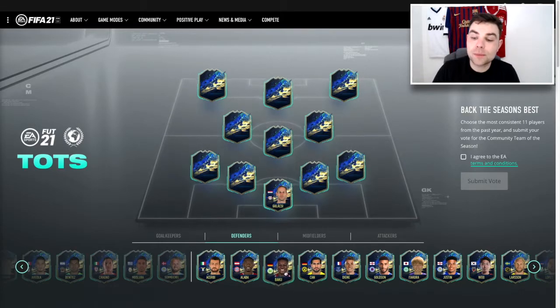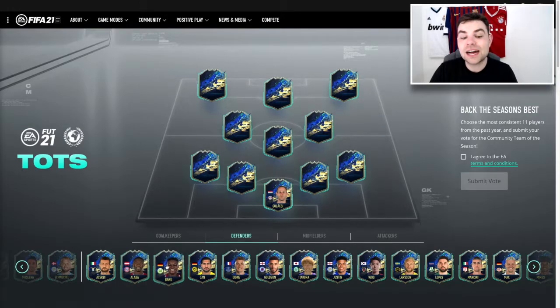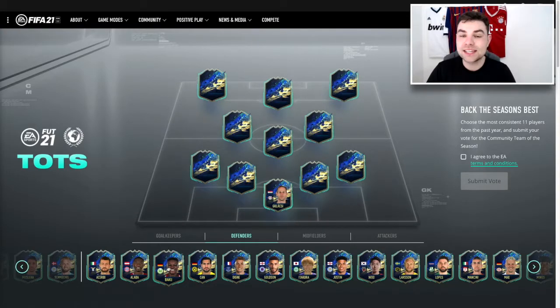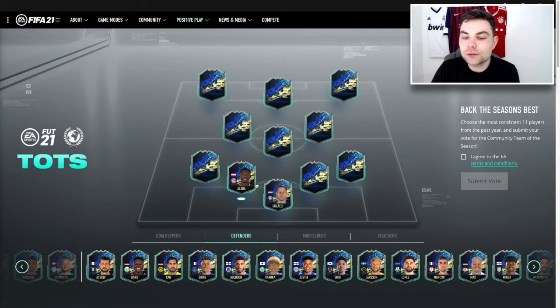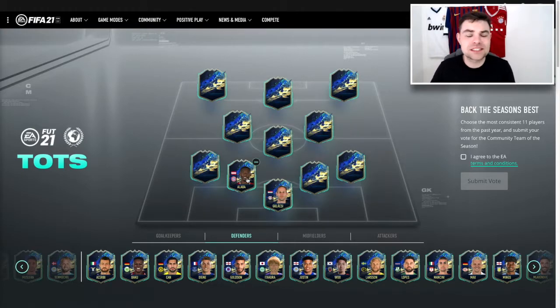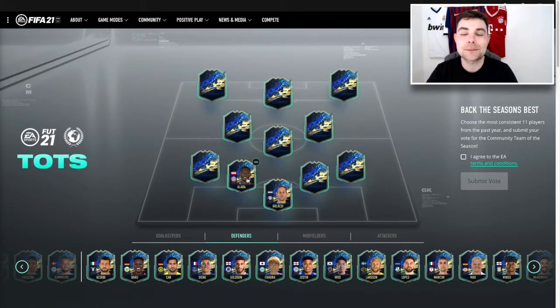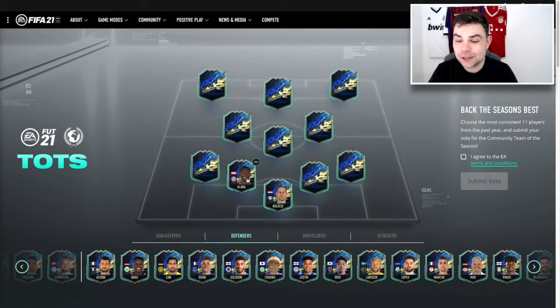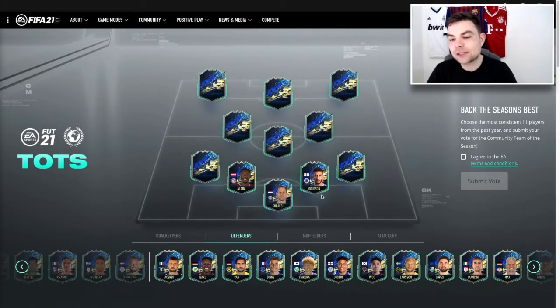If you've had two informs you cannot appear in this team. Some good players here though — we have David Alaba and Baku. Baku is apparently amazing in real life but I'm going to go for David Alaba in that first spot. David Alaba Team of the Season would be insane, and now that Bayern Munich aren't in the Champions League anymore, his Rulebreaker won't be getting any upgrades.